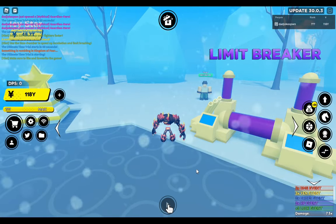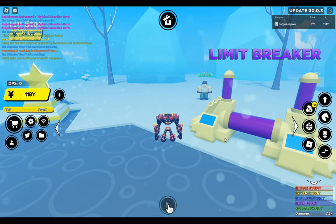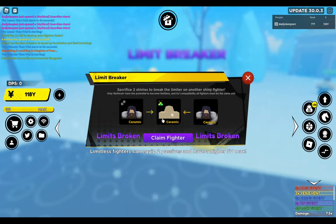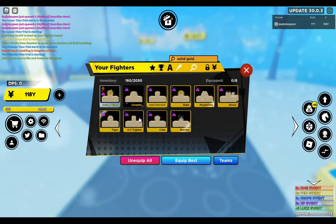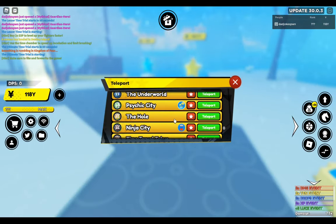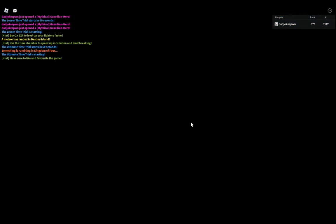Hey everyone, DadJokesPone here back for another video. Today you can see that we're parked here by the Limit Breaker, because we're going to be pulling ceramic — our latest Limit Broken fighter — out with solid gold. Let's go ahead and head on over. You guys know the first step: we've got to head over to Destiny Island and bump up those talents.